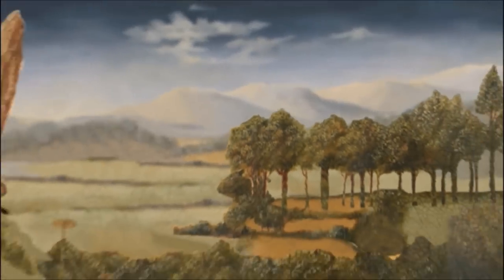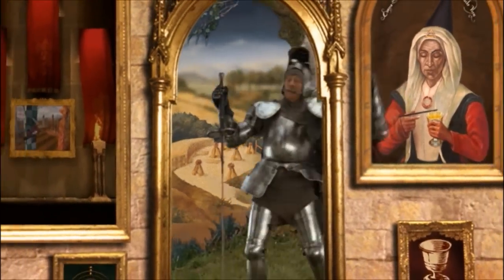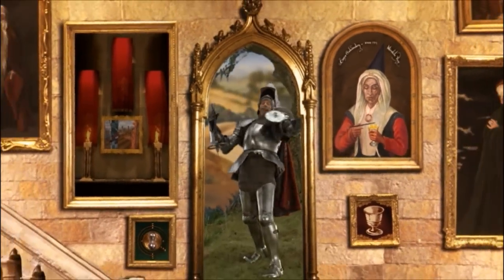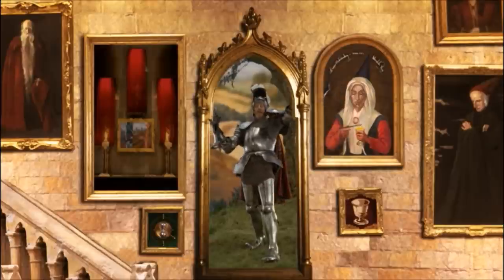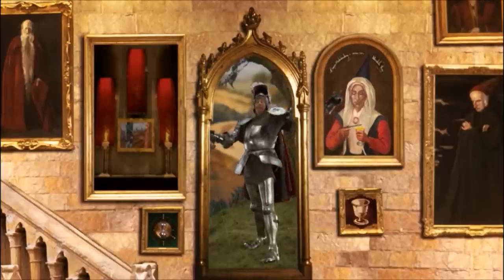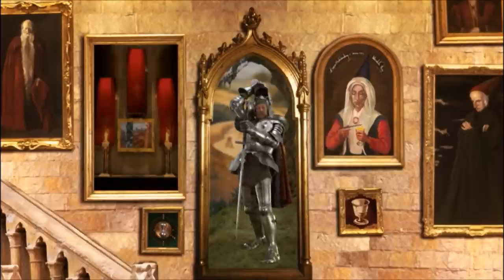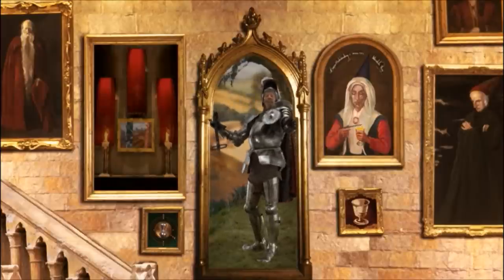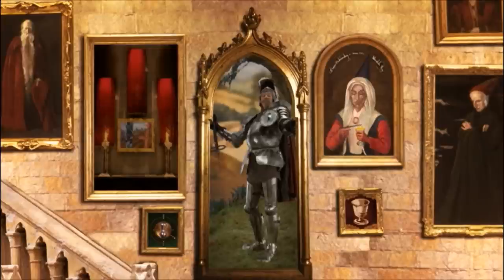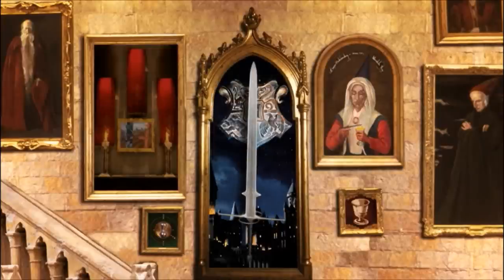Well done! Your quest to assist the noble Sir Cadogan is complete. Farewell, comrade. If ever you have need of noble heart, call upon Sir Cadogan. In recognition for the noble completion of this deed, you have earned the title of Knight of the Realm.